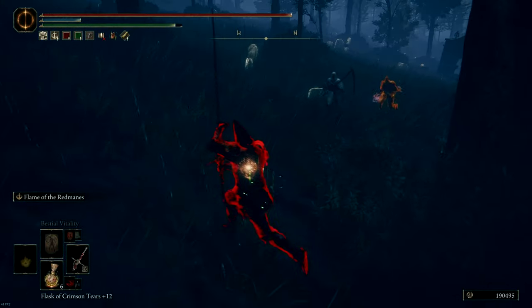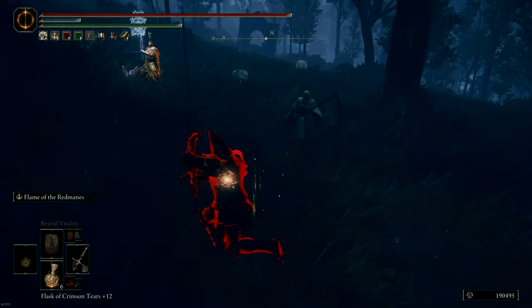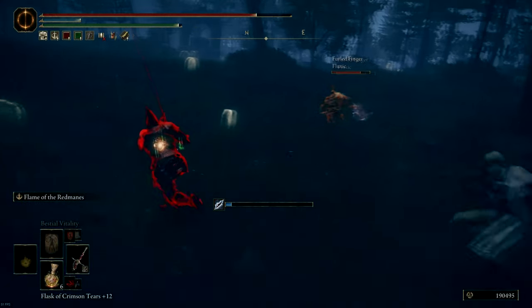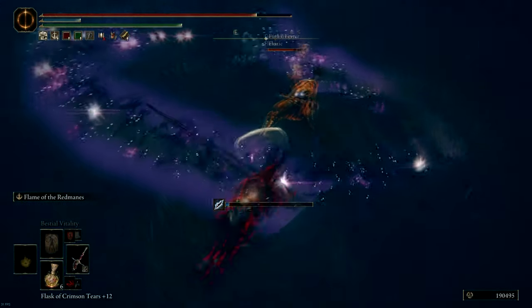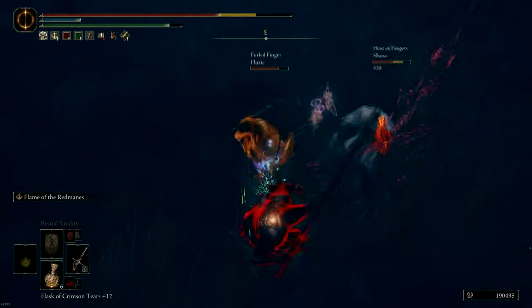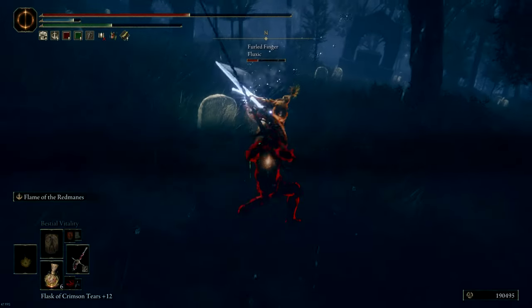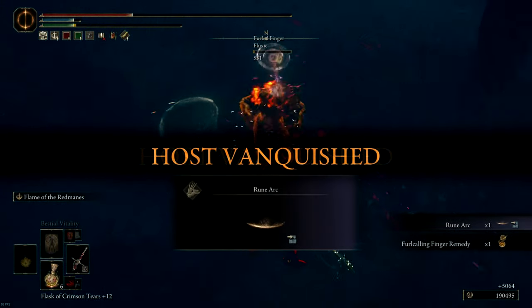Here I showcase why poise is so important with this setup. I'm using the Bull Goat's Talisman and a very heavy armor set, so I'm probably around 100 poise or more. These guys are not very aggressive, so I try to focus the wizard. The host falls behind me, and once they're both close I true combo them, get the host, and then just poise through the remaining attack to kill the phantom as well.